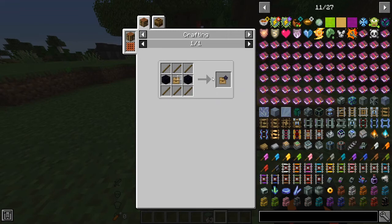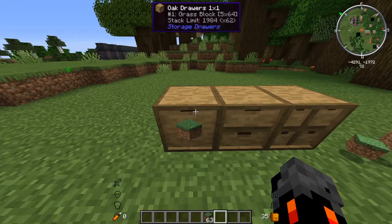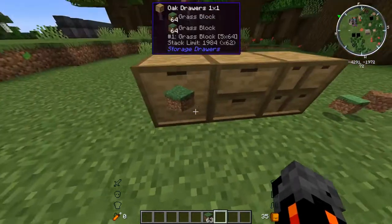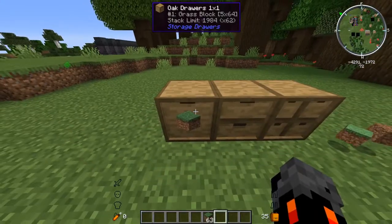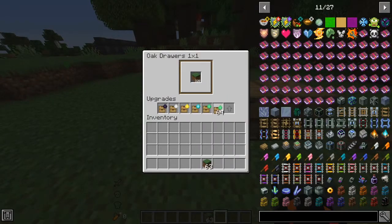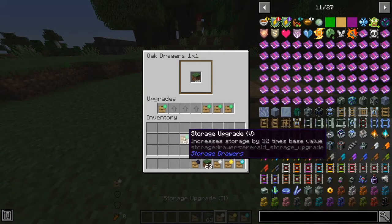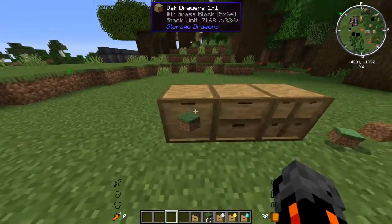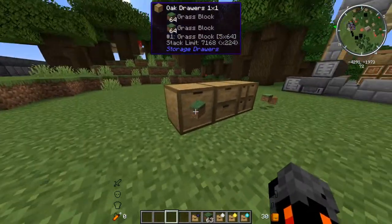We craft upgrade level 1 with obsidian, sticks, and an upgrade template; level 2 with iron; level 3 with gold; level 4 with diamonds; and level 5 with emeralds. With level 5 we can hold 1,984 items, and if we put all the upgrades in, we can hold 7,000-something. It can get quite cracked.